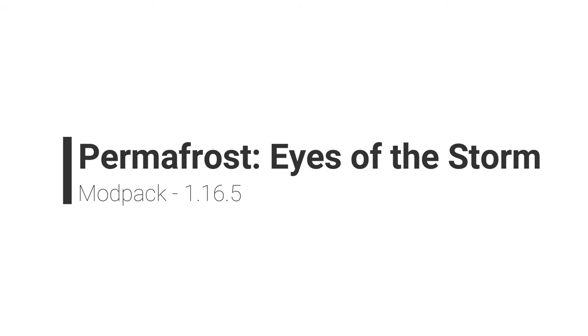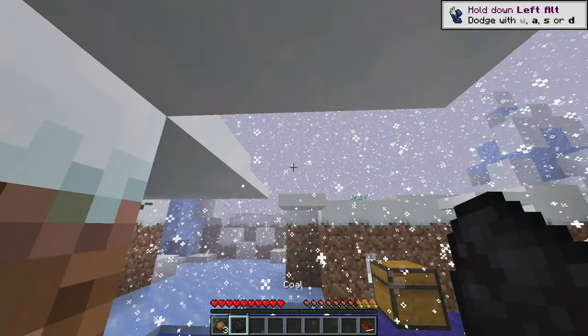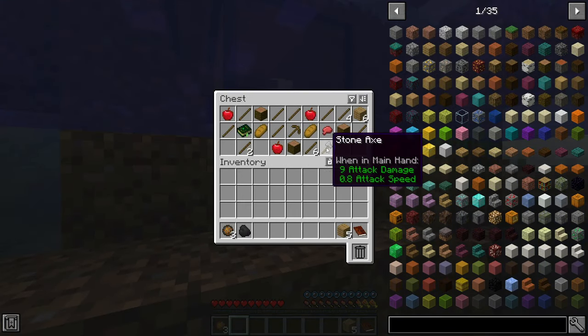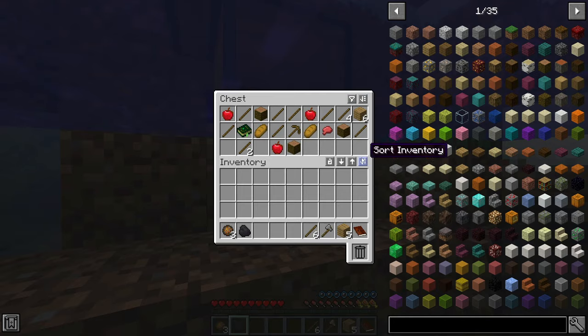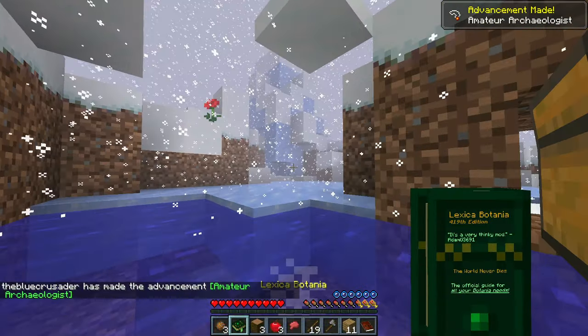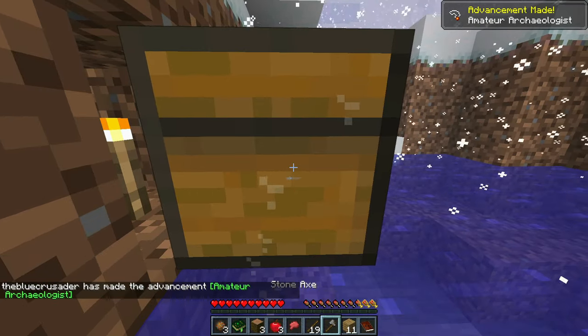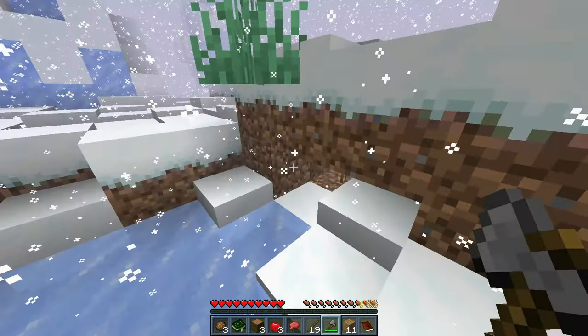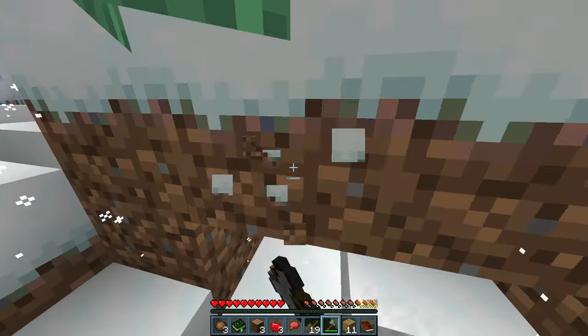Permafrost: Eyes of the Storm. The world is dead — it's been a week or so since the storm hit and there's no sign of it ending. This is permafrost, an endless storm in which the entire world has been frozen over with everything dead. This primal force of nature struck without warning, killing anything it touched. All you can do is survive, hoping for it to pass. Except it's not going to. Welcome to the apocalypse.